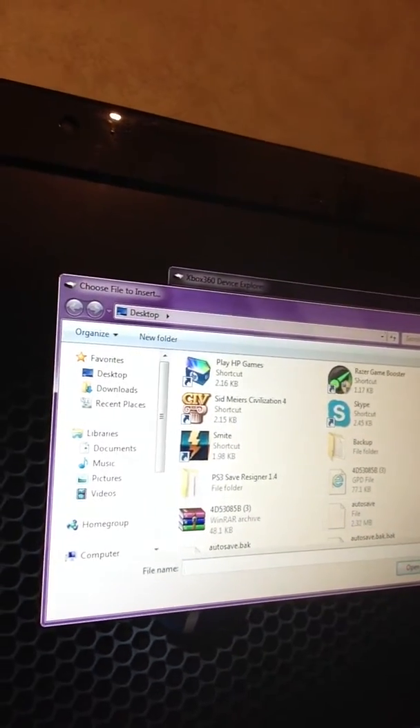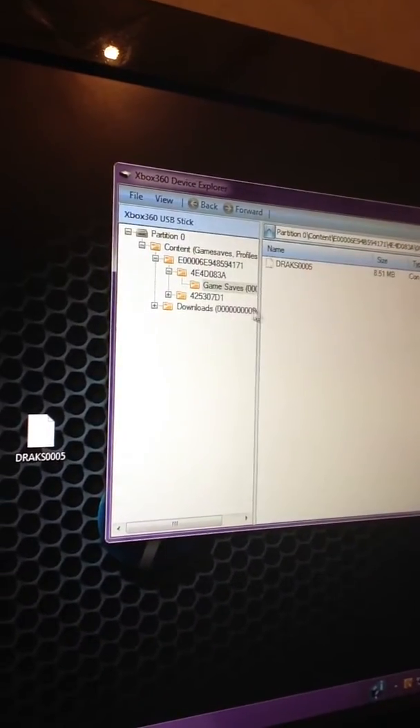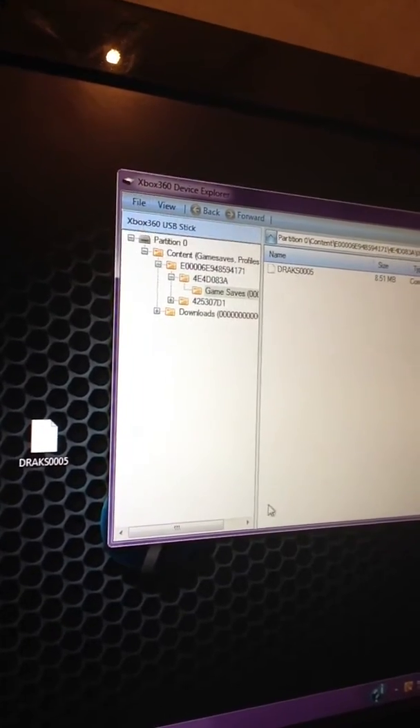The DRAC file that you had on your desktop that you extracted — you want to open up your device explorer from Modio. You're going to want to delete the DRAC file, the first one. Then you want to insert the new one that was on your desktop. Open DRAC. Once it's injected, you can hit File, Open, Close Drive, and you should be fine from there. Close Modio, pull your USB from your computer, and go ahead and plug it back into your Xbox and start it up again.